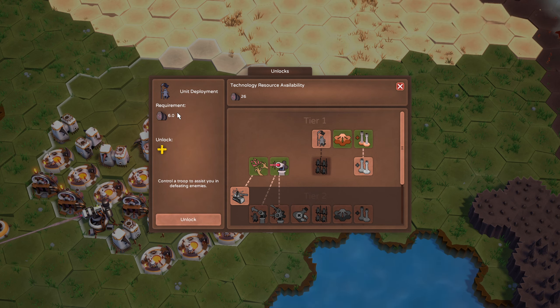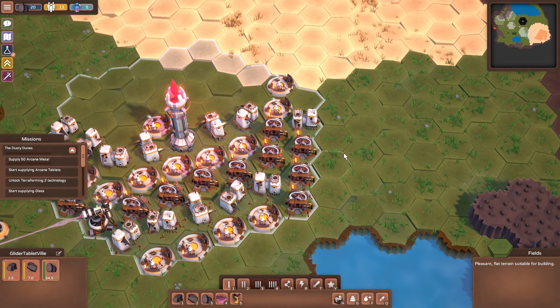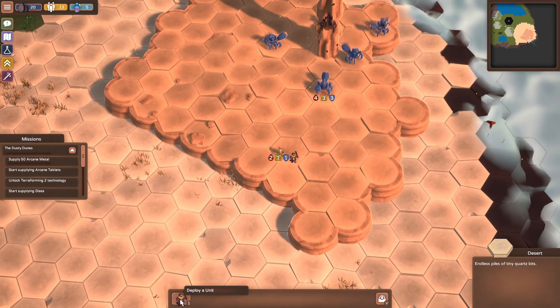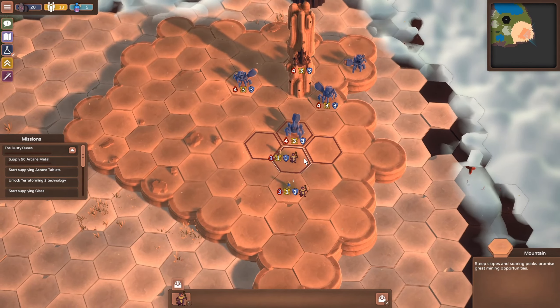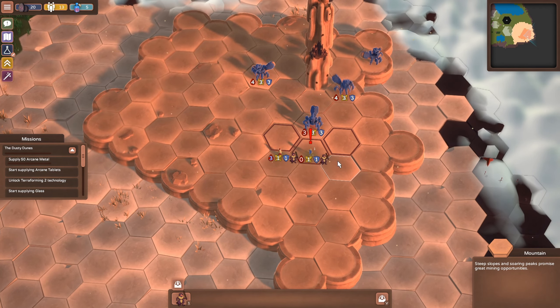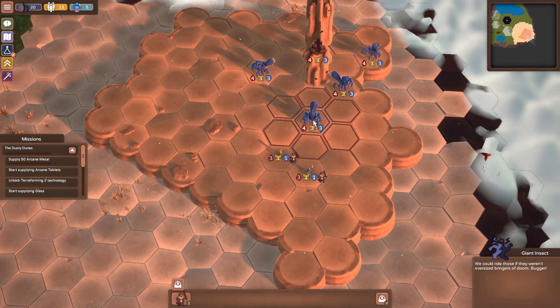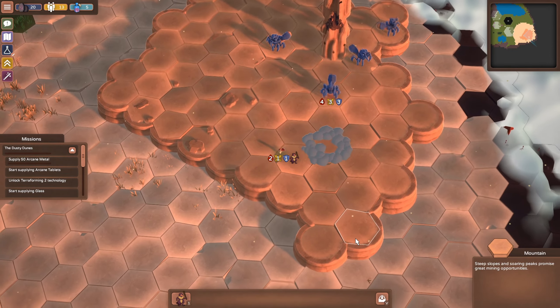Let's unlock Unit Deployment — that takes six. 'Control a troop to assist you in defeating enemies.' Let's unlock that. Getting one more unit costs 15. Let's see if we can get by without it. If we come over here and hop up top to deploy a unit — it looks like I only have one. He's getting knocked back. We could ride these if they weren't bugged. I'm guessing we need three attack skill or armored guys. Let's recall everybody — that's the V key. We'll give up on that battle for now.